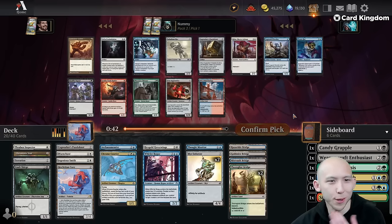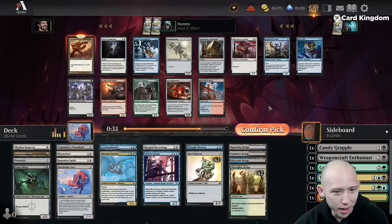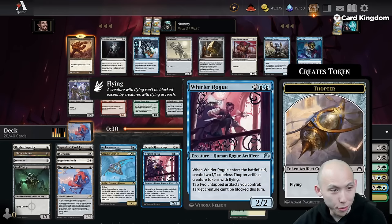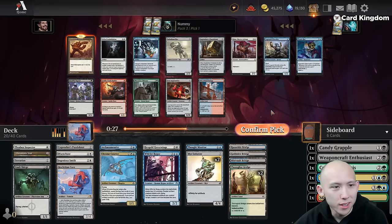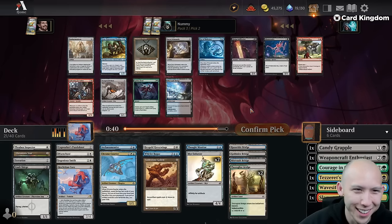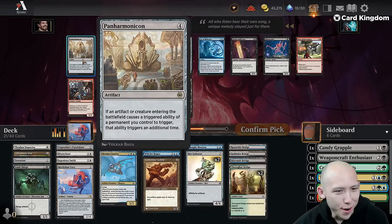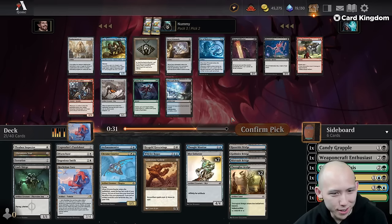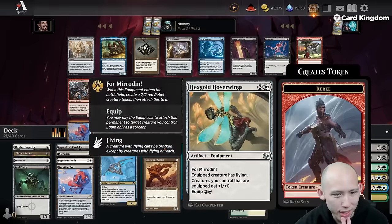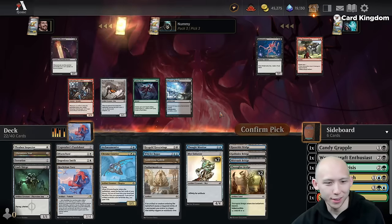Bridge. Lodestone Golem — I think that's probably worth it in our deck. We don't have too many cards hurt by that — Whirler Rogue is the biggest offender at four mana, but everything else is smaller. The Panharmonicon — oh, so fun! If an artifact or creature entering the battlefield causes a triggered ability, it triggers an extra time. Thought Monitor, Whirler Rogue, it works with four Mirror cards, Courier, Mender, Smith, Puzzleknot, Thraben. I'm going to take it — we've got to have a little fun.